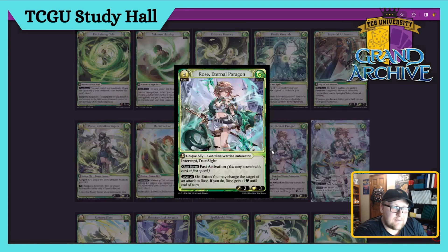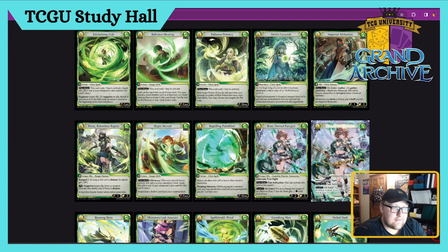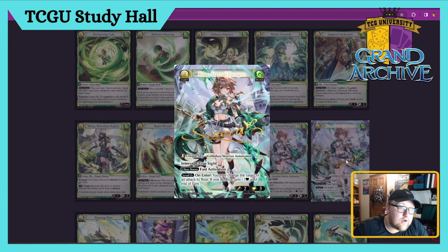Rose Eternal Paragon — Unique Ally, Guardian Warrior Automaton, four cost. Has Intercept, True Sight, and Fast Activation — she's a hand trap. Level two: on enter, you may change the target of an attack to Rose, and if you do, Rose gets plus one health, so she becomes a two/four basically on enter. She's a Fast Action — your opponent swings and you can drop her, redirect the attack over to her, she lives, and you still have a two/three with True Sight and Intercept on your next turn. Really neat.